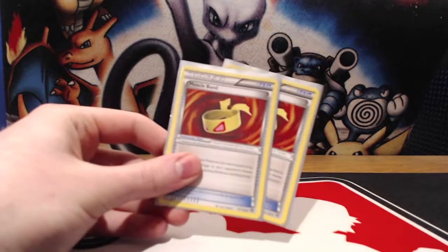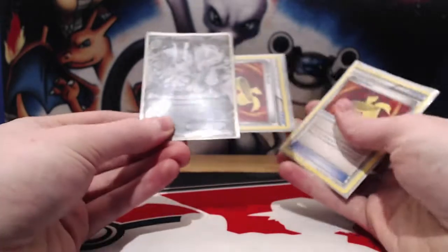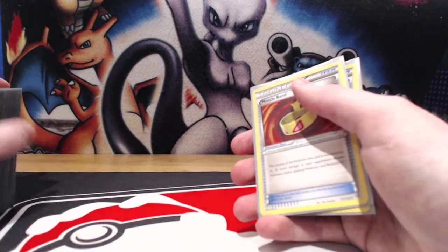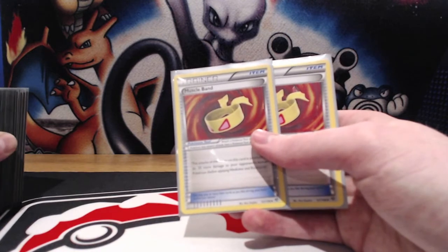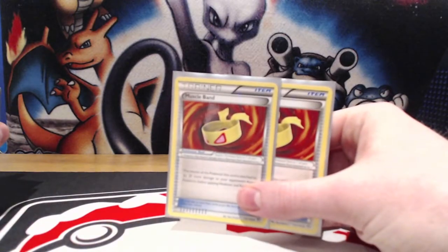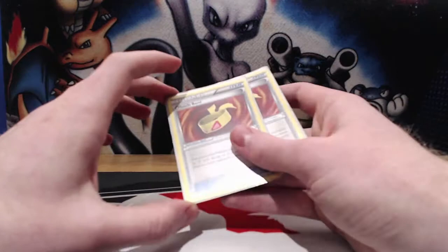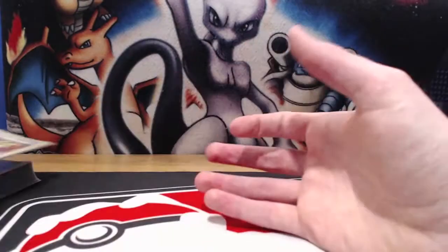For Tools we're only running two and they're both Muscle Bands. Muscle Band on a Mega Diancy means we can hit 120 a turn, two-shotting Megas and Primals, which is pretty important. It also means we can deal with a lot of non-EXs. We can also attach this to a Charizard and kill Aggrons and Mega Aggrons even if they have Shield Energies on. Aggron may tech one or two special Metal Energies for mirror matches, and Muscle Band can help us get over those decks.